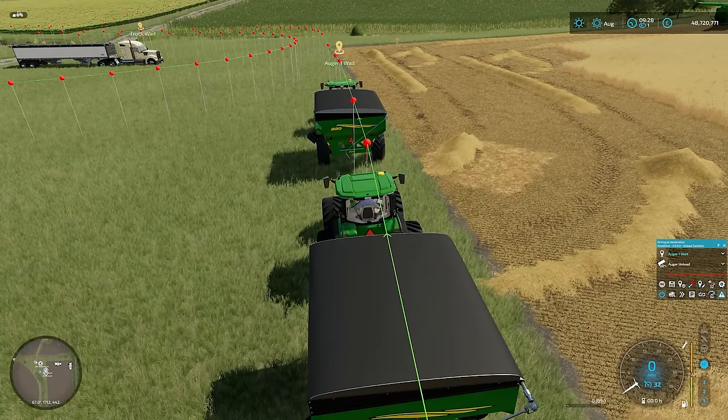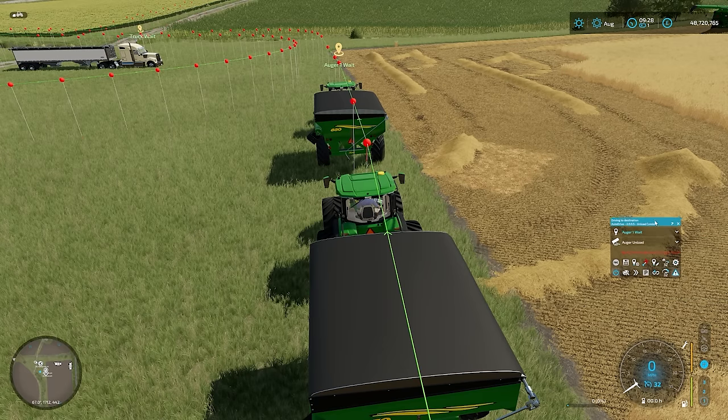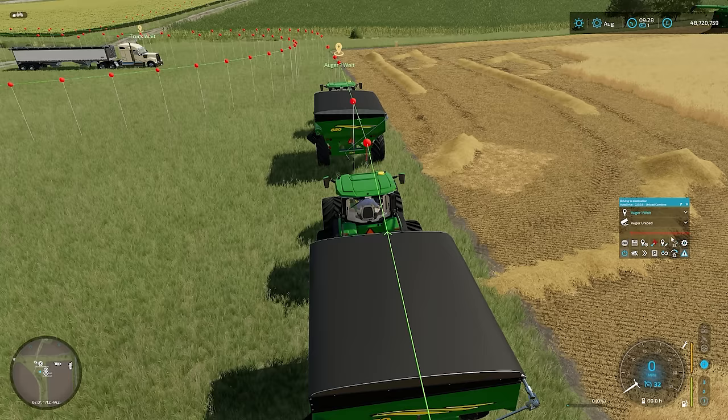Now you can see down in the Autodrive box it says 'no harvester with the same target found.' That's because we haven't assigned those to the combines yet. So what we're going to do is put both combines on Augur1Wait. Let's go and do that now. Fire up the combines and then everything should start working.